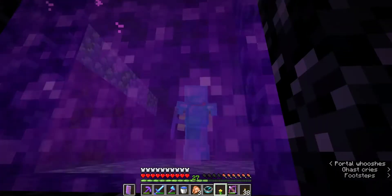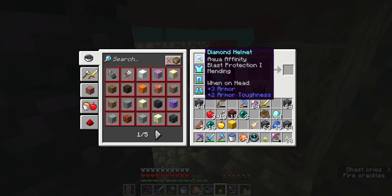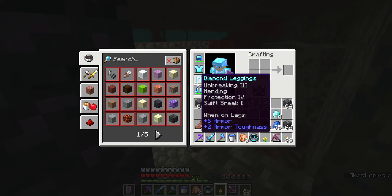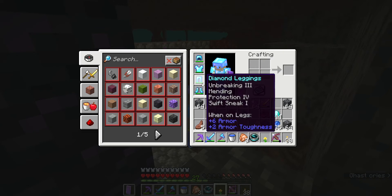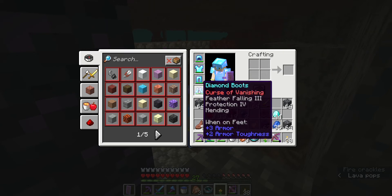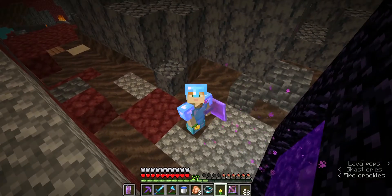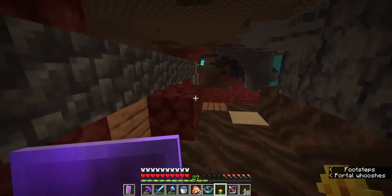Now I know what you guys might be thinking - I have full diamond armor. But what enchantments do I have? Well, on my diamond helmet I have Aqua Affinity, Blast Protection, and Mending. On my diamond chestplate I have Thorns 2, Protection 3, and Mending. I also have on my diamond leggings Unbreaking 3, Mending, Protection 4, and Swift Sneak. And my diamond boots have Curse of Vanishing, Feather Falling, Protection 4, and Mending 2.